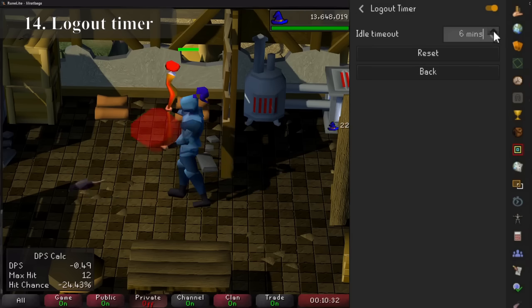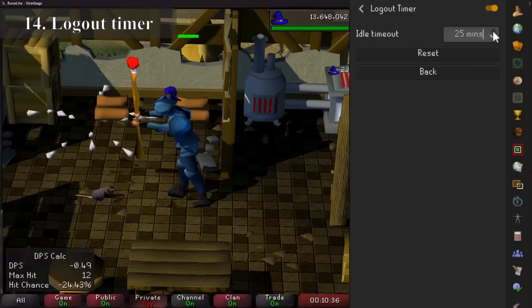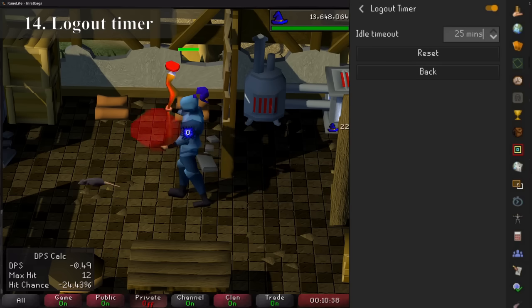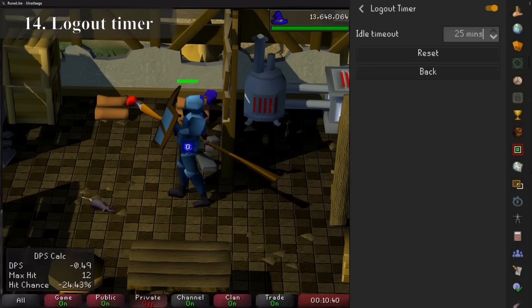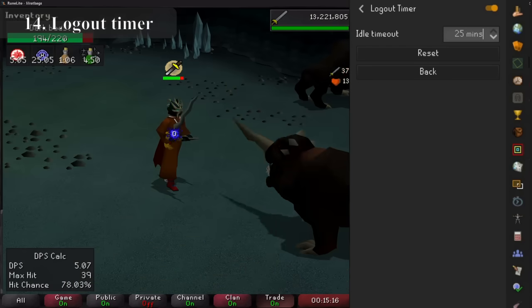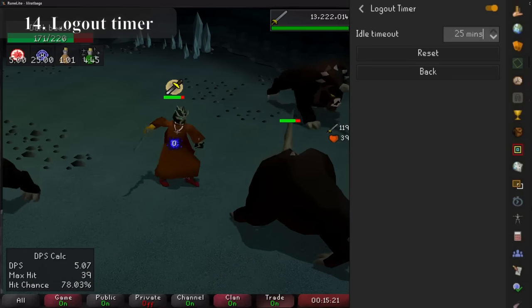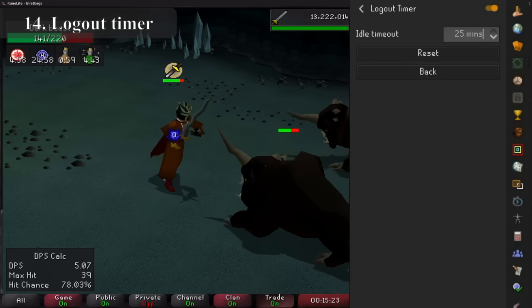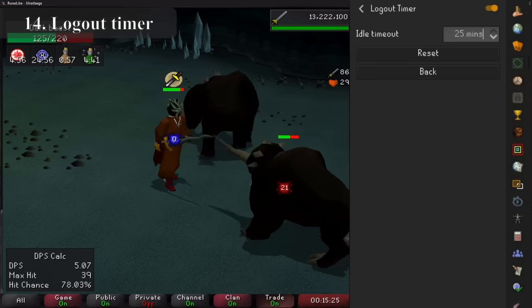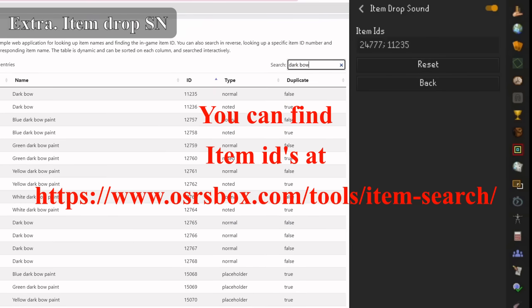Logout Timer is my new best friend. It allows you to be inactive without logging out for 25 minutes instead of the usual 5. It's ideal for splashing, Nightmare Zone, and training on multiple accounts. Even Slayer — if you load up with enough prayer items you can last much longer than the 10 minutes needed before you have to reset aggro, making any aggressive slayer task AFK. When combined with idle notification that makes a sound when you are idle, it takes AFK training to a whole new level.